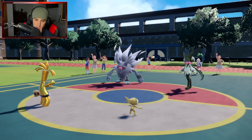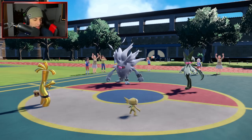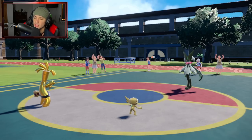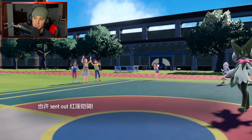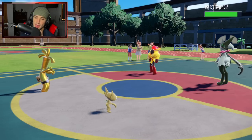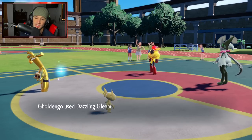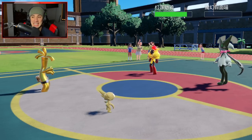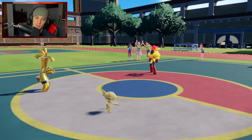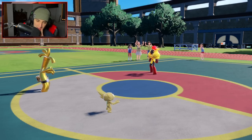Annihilape uses Shadow Call but it's not too powerful — they withdraw it and save it for later. Armorouge comes out and I think they're trying to pop Trick Room. Dazzling Gleam picks up the easy KO on Miascarada. Now I just have to watch out for Armorouge, which can pop Trick Room itself, and I don't really have a way around it.